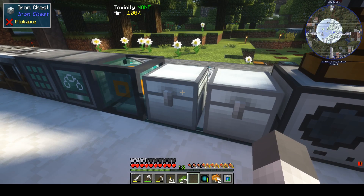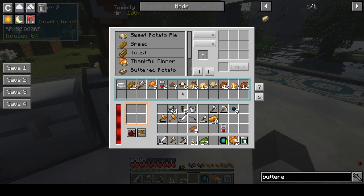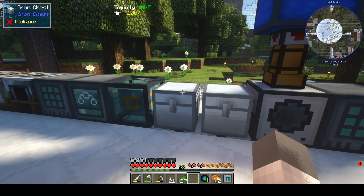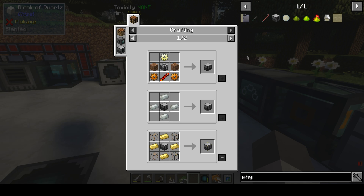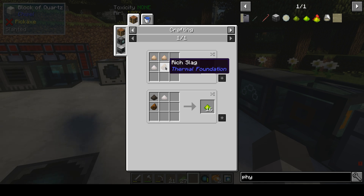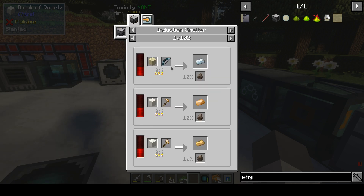I would like to make sure that this input is getting its input, and that means we have to set up some forms. I want to use the phytogenic insolator because it's a single-block solution to craft — to make plants. But then I need of course these...